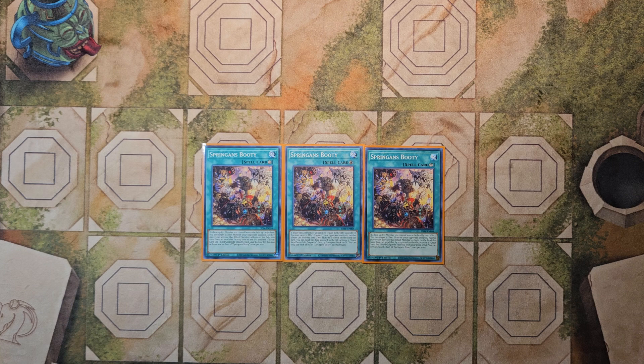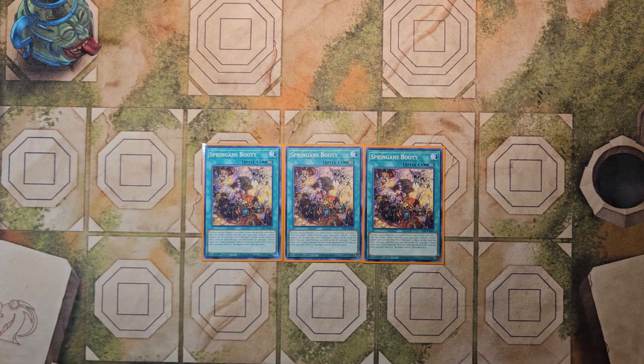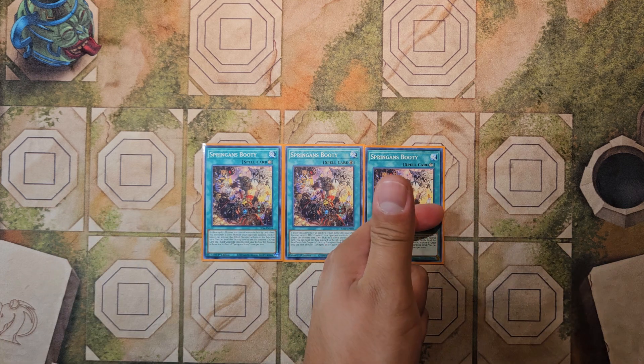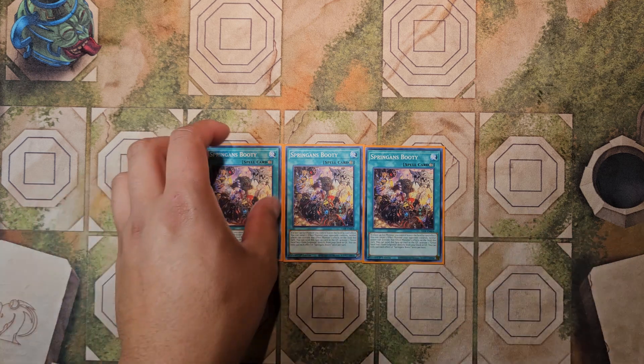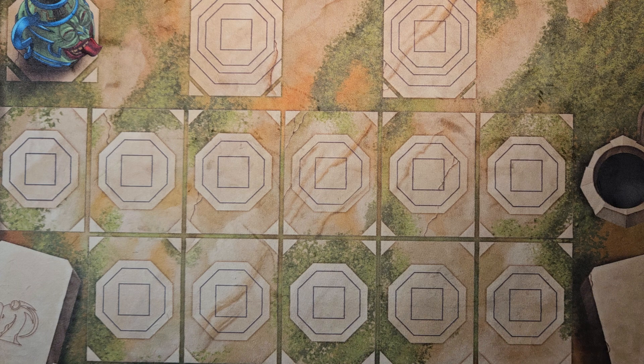It still blows my mind that a card like this exists. You want to max out on this in any Spriggans variant. Then we follow that up with three copies of Spriggans Booty, a continuous spell. If a face-up Xyz monster you control leaves the field by a card effect including your own, you can target an effect monster your opponent controls and neither player can activate that monster's effects on field this turn. It also has a secondary effect where you can send this face-up card to the graveyard to activate Golganda directly from your deck or graveyard — essentially three more copies of Terraforming or graveyard recovery.